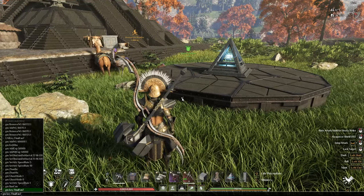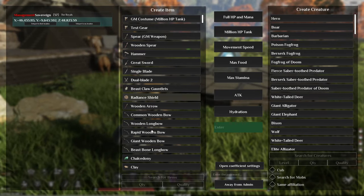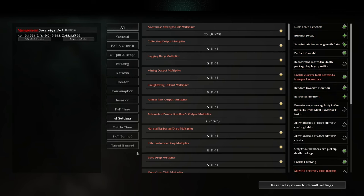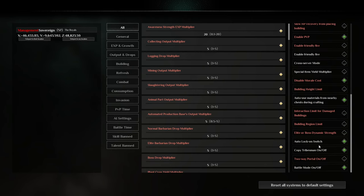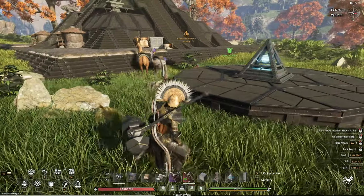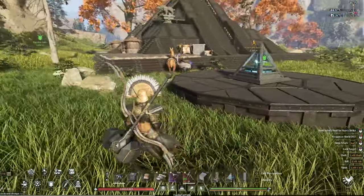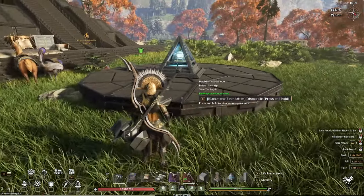One thing I massively forgot - when you're in single player you can go in and do all the stuff you want on your single player servers. You can go in and change the open coefficient settings. We do have some new stuff here, like two-way portal on and off, and fix the auto lock-on switch. So you can auto lock onto your targets - whenever you go near an enemy, it just auto locks onto a target so you're always going to be hitting in the direction you need to be hitting.